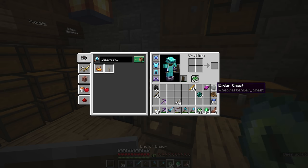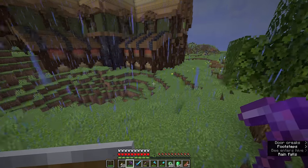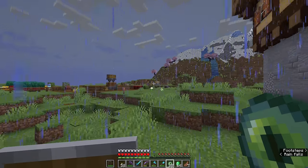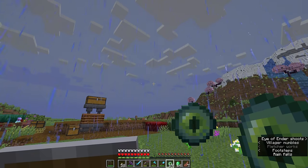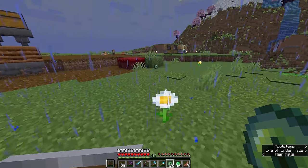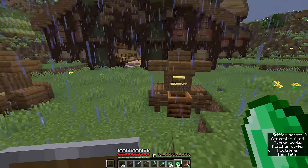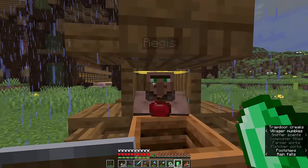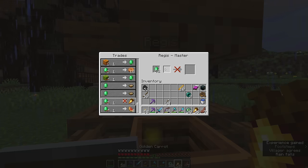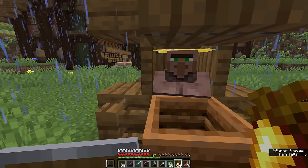While we're familiar with Eyes of Ender as a crafting ingredient for an Ender chest, they also have a separate, arguably more important functionality. If we step outside and throw one into the air it will point the direction of the Stronghold. That one is pointing us Southwest. I'm going to note that and make a couple of other preparations. First I need a decent source of food, so I'm going to buy some golden carrots from the farmer I've been trading with after getting the Hero of the Village effect.